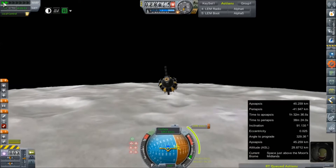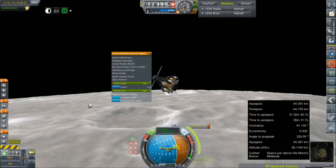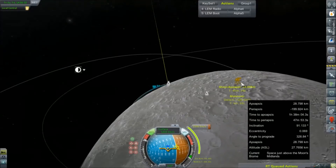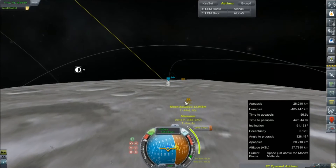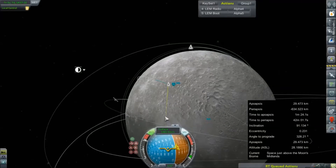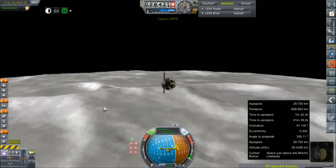We are low. All right, let's get this underway. Ullage — stable — we're lit. We're going to have to shut down. We need to be over the poles.